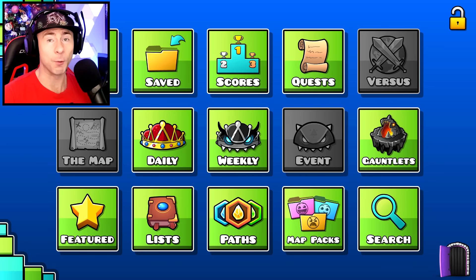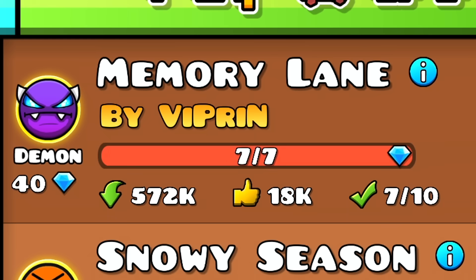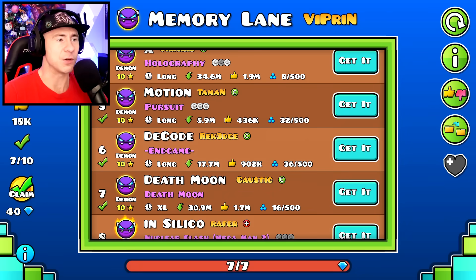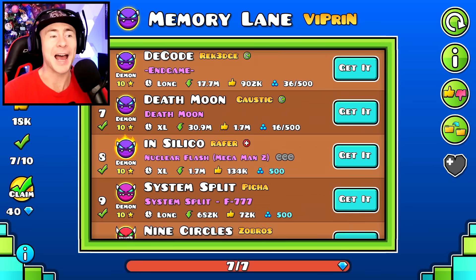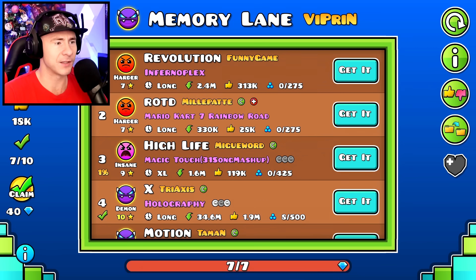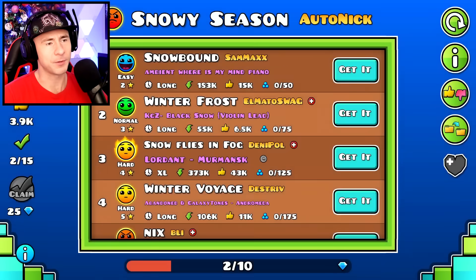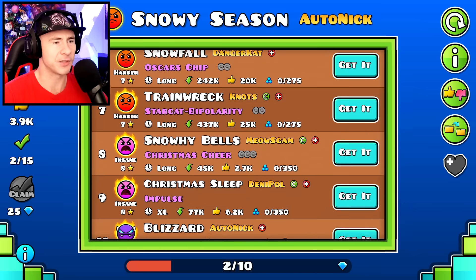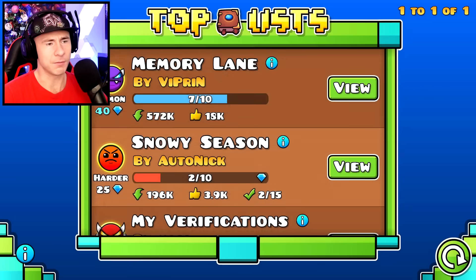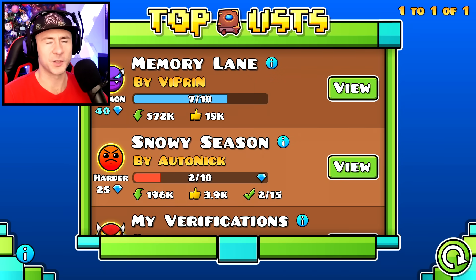If you're looking for diamonds, there's another way depending on how much you've played. Click on Lists — for example, there's a list by Viperin called 'Memory Lane.' You need to beat seven out of ten levels to claim a diamond reward. I've beaten many of these popular levels like Nine Circle, System Split, Silico, Death Moon, and Decode X, so I can claim 40 diamonds. Some lists by creators like AutoNick are more chill — only 25 diamonds but you only need to beat 10 levels up to Easy Demon difficulty. More lists will be added over time.